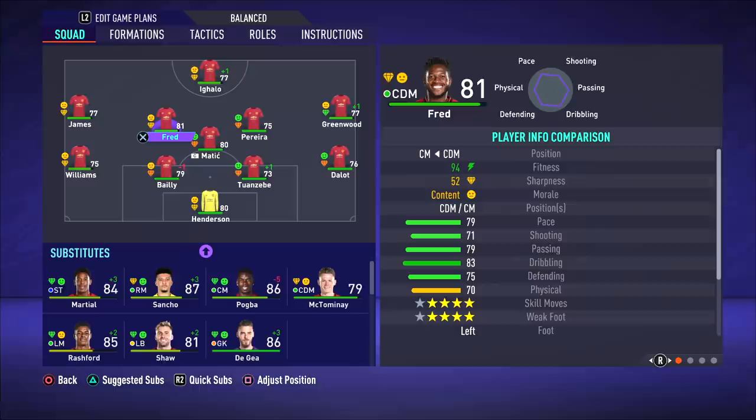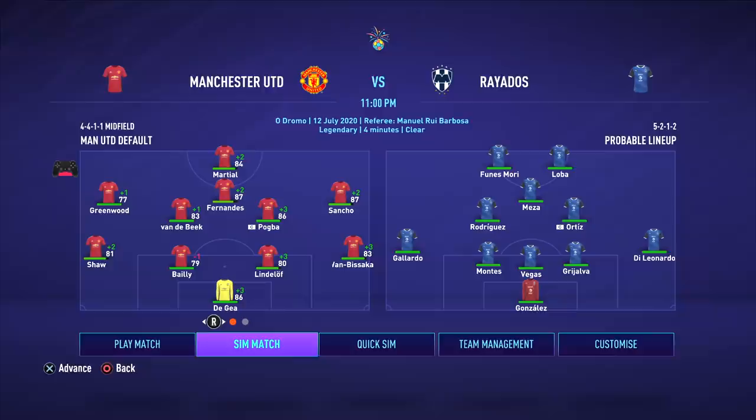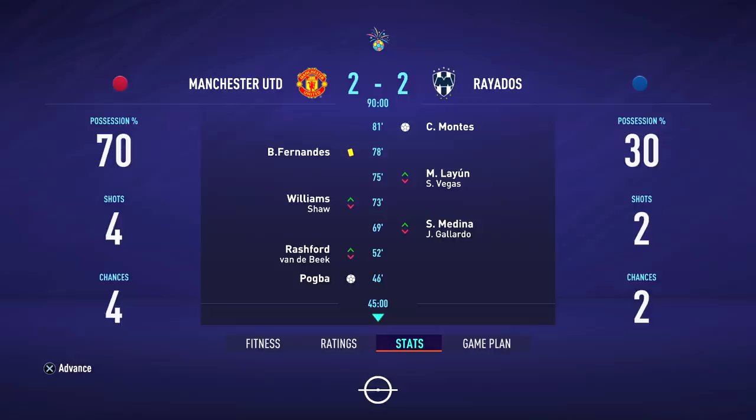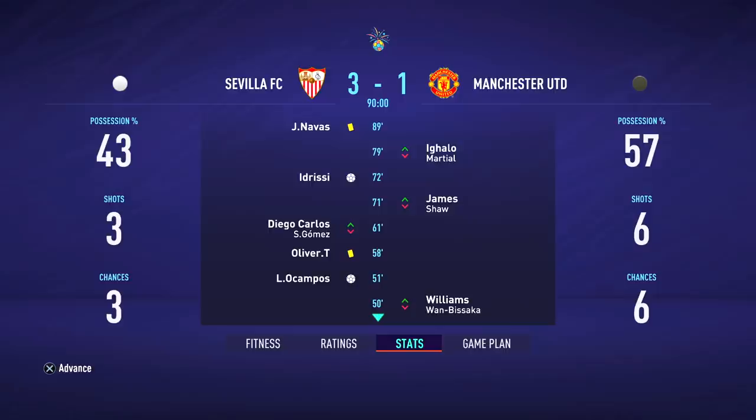The first team looks pretty strong and the reserves are not too bad either. But I have to be careful — should I let Pereira go? Should I let Mata go? I don't want to sell more players than we can afford to at the moment. We lost 3-1 to Sevilla in the friendly semifinals so we are out. If you've got any suggestions for signings, please leave a comment below. Keep in mind the budget is not good at the moment — it's about $30 million — but let me know which players you want to see.